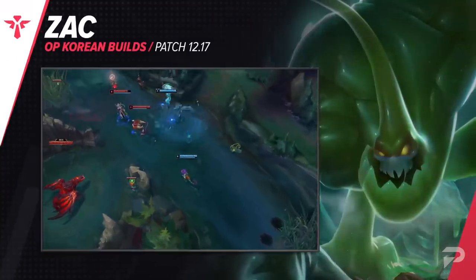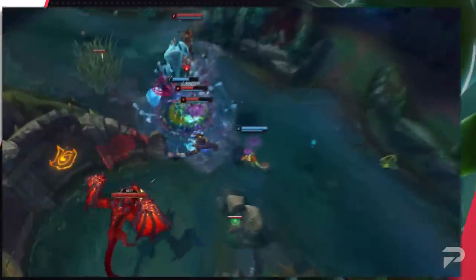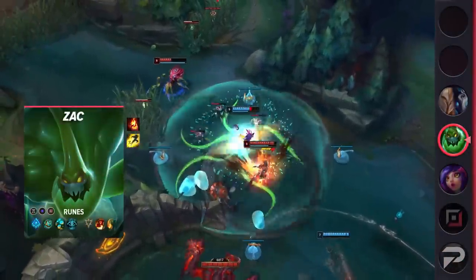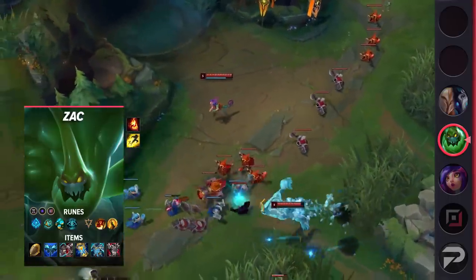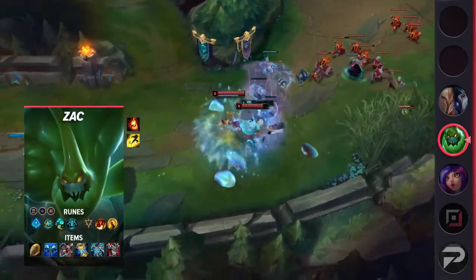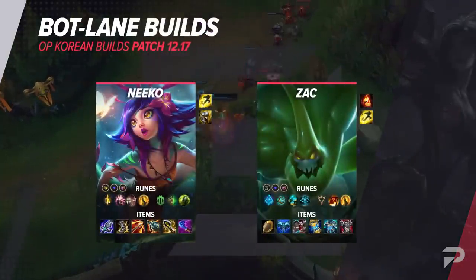Joining the bottom lane is support Zac. Like the Fiddlesticks build we mentioned earlier, he's going to be dipping into Glacial Augment and Everfrost for some insane teamfighting value with his endless amount of CC. For runes, take Glacial Augment, Perfect Timing, Future's Market, Cosmic Insight, Triumph, Coup de Grace, Ability Haste, Adaptive Force, and a defensive rune of choice. The items are Relic Shield, Everfrost, defensive boots, Zhonya's Hourglass, Force of Nature, and Thornmail. That covers the bottom lane.